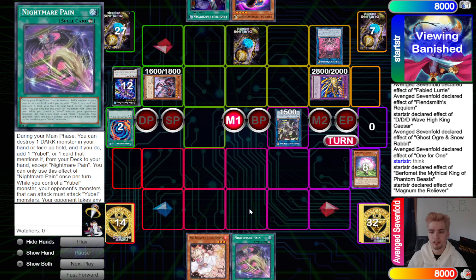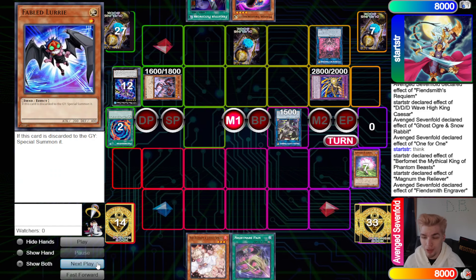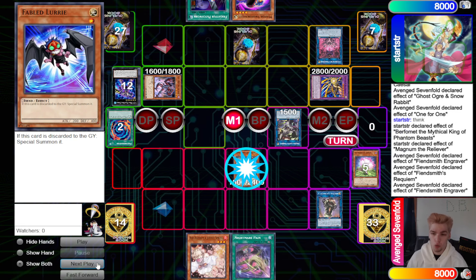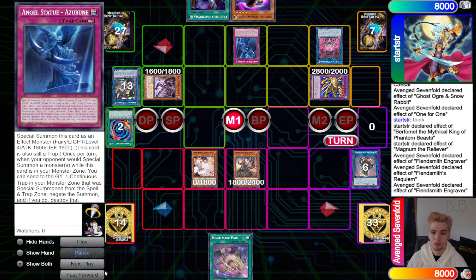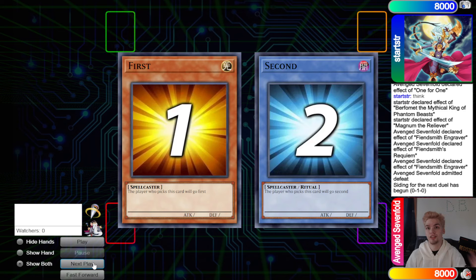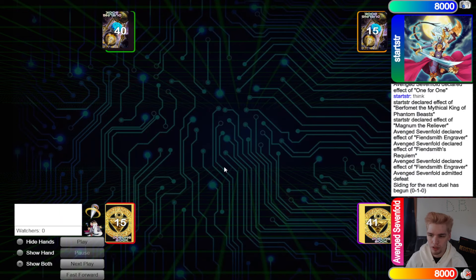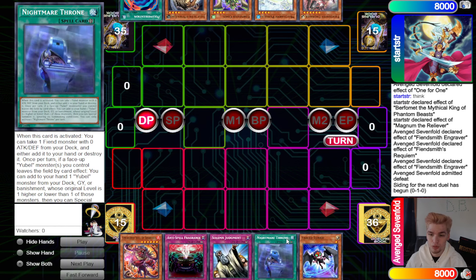MST is decent against this deck — popping Nightmare Pain even though it doesn't do anything here. Engraver shuffles back Lurry, special summons itself out, Requiem equips and sends — ascend out Rabbit and Requiem. Normal summon Ash Blossom, activate the Statue. If they link, we negate it; if they go battle phase, it won't work because it has 1800 attack after Requiem boost. The Engraver would hit graveyard and the Statue would pop, ending the game.